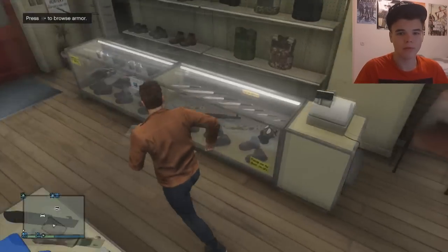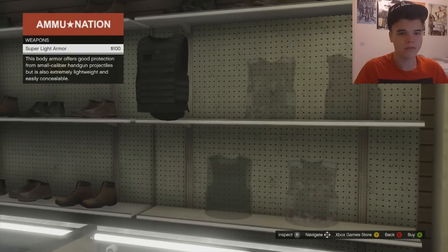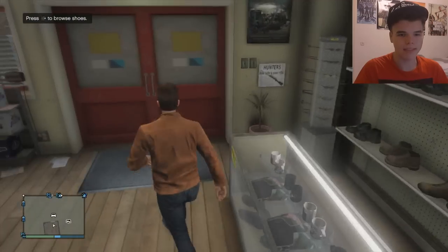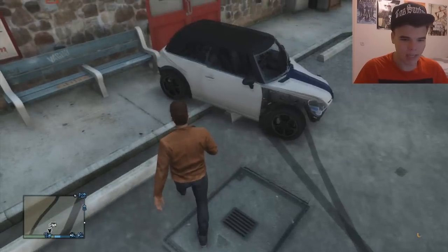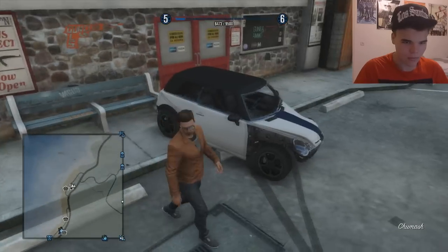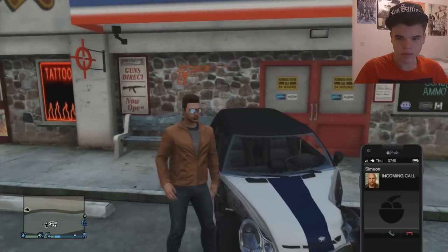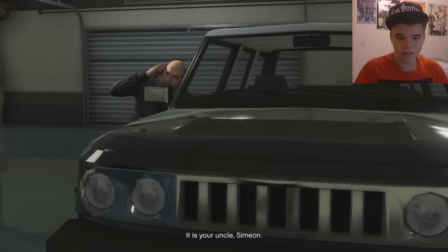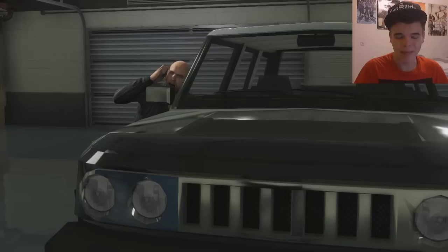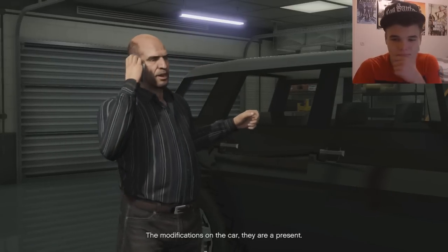Let's buy some armor real quick. Super light armor — that's the shit. Look at the map — you can actually see my vehicle. My car.